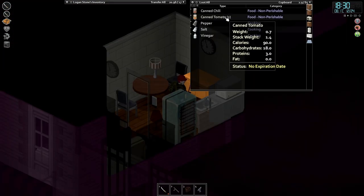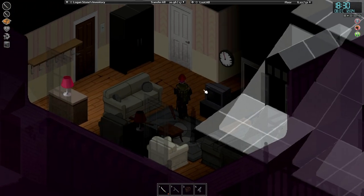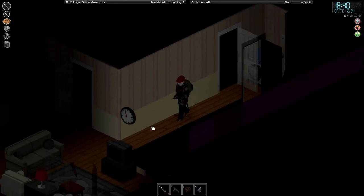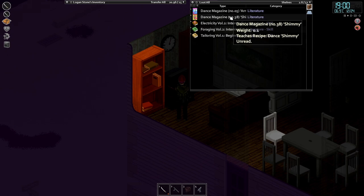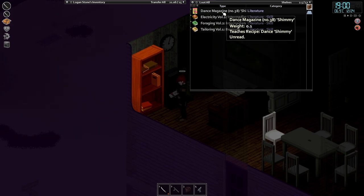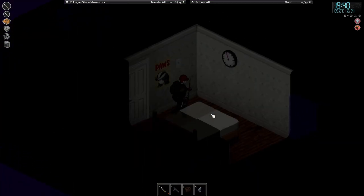We've got canned chili, canned tomatoes, vinegar. If I had the space I would be looting all of this, but I just can't — I don't have the capacity to take it all. One more floor I think. Literally within one bookshelf there's two dances we haven't read — that's incredible. We've got the shimmy and the arm wave.